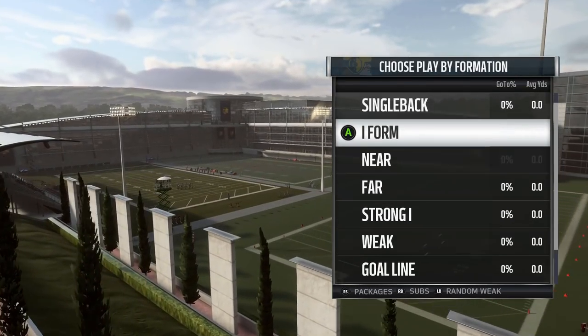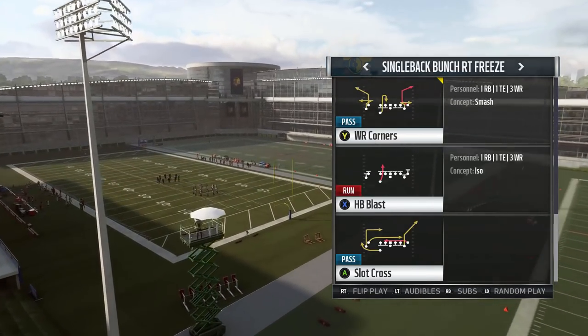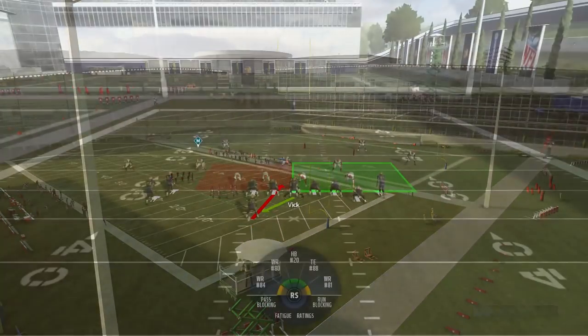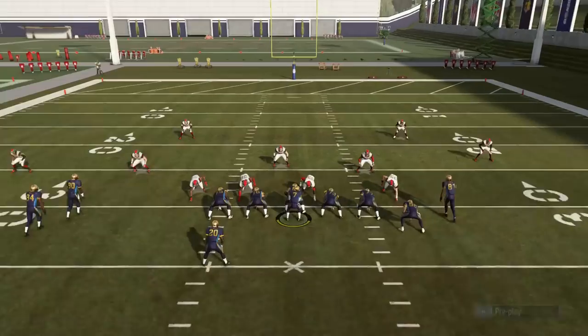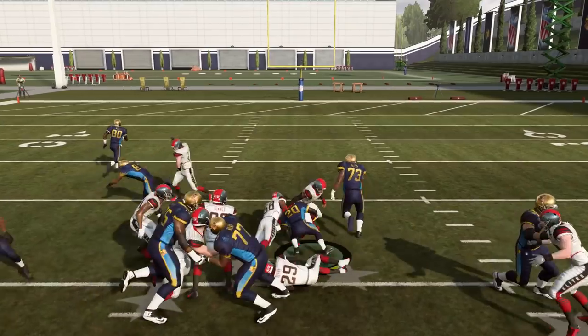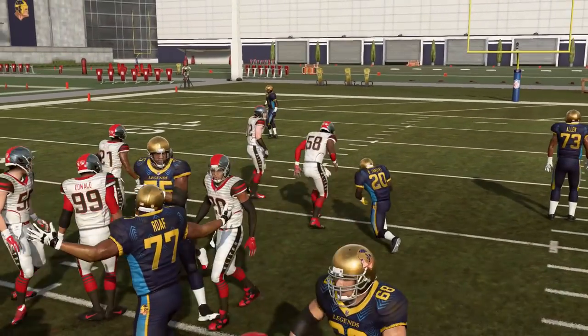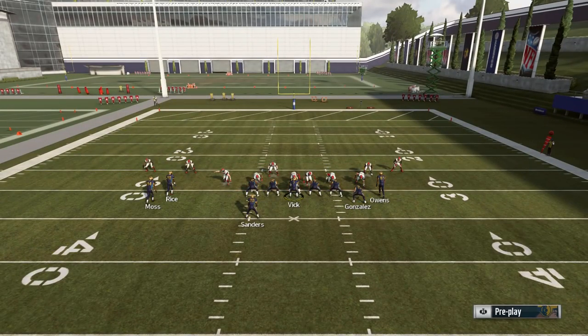Specifically this Bunch Right Freeze formation — let me go ahead and show you guys real quick. This formation would be so good. You have a nice two-hitter combo with the Halfback Sweep and then the Halfback Dive. This dive is super quick — you can see how quickly you get that handoff right there. I got caught up on my own blockers and still ended up falling forward for like 7 or 8 yards.